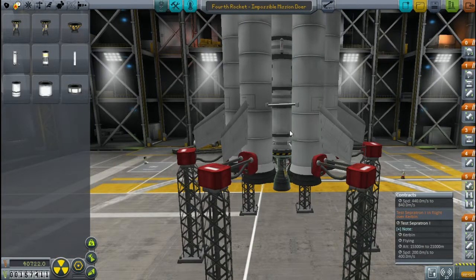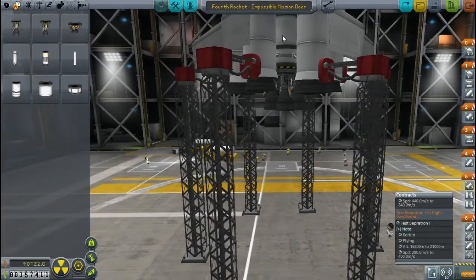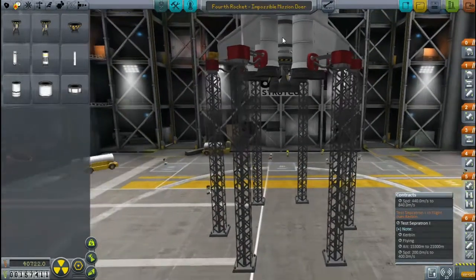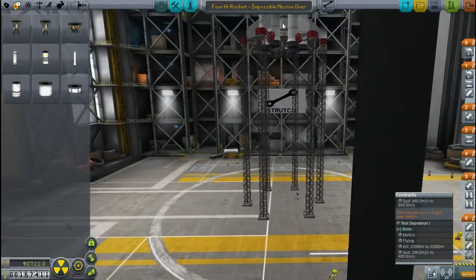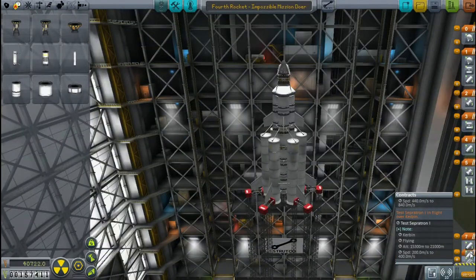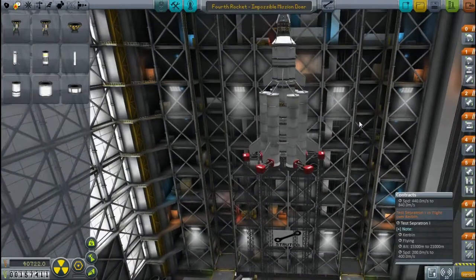Here's how I'm going to test these while flying. Pro tip: you can hold down Shift and click on any part to raise or lower your rocket as a whole. I'm going to raise this up, then stage it so that these drop me, and then I fire the rockets — and then that will be flying.